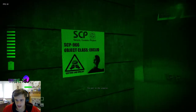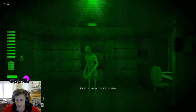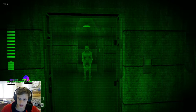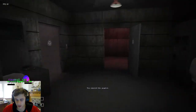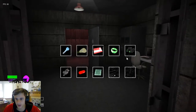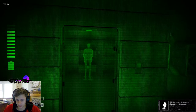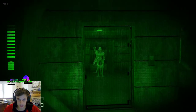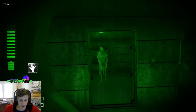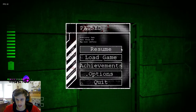SCP-966 are humanoid creatures that can only be seen through night vision goggles. They are dangerous if you stay around them for too long — walking past them is fine. You'll hear a weird breathing audio around them, that's how you know they're nearby. They also cause your stamina to drain incredibly quickly. You will find these throughout the game in heavy and entrance zone.